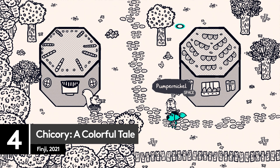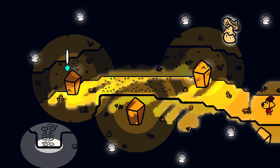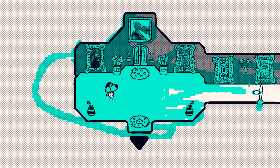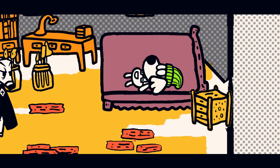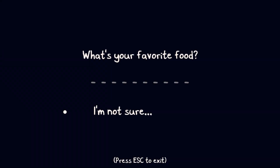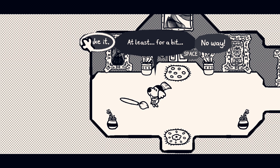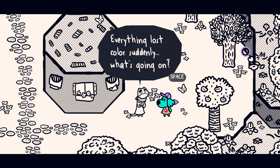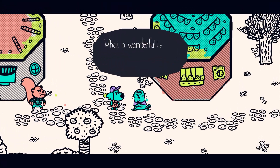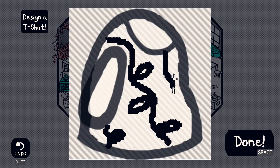Imagine your childhood colouring book dreams come to life, and you're probably picturing something a lot like Chicory: A Colourful Tale. You'll probably also find your painting skills are just as bad as they were in your childhood too. In Chicory, you play as — well, who you play as depends on what your favourite food is, which in our case is spaghetti. So in Chicory, you play as Spaghetti, a happy little dog who works as a janitor but is forced to become the wielder of a magical paintbrush when they discover all colour has vanished from the world. You'll meet a host of cute characters and traverse a cute storybook world. The only thing that isn't cute are our painting skills.